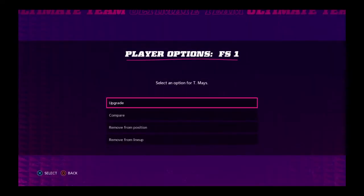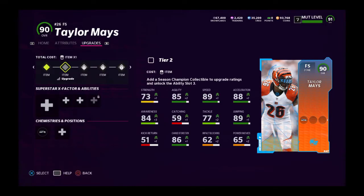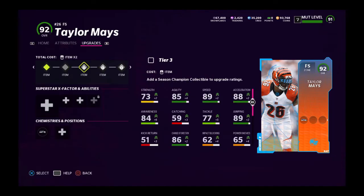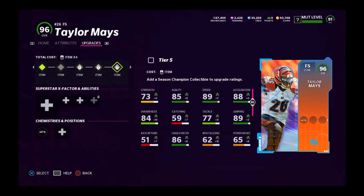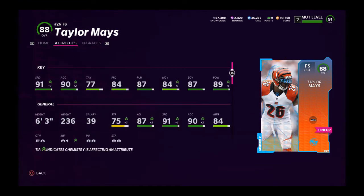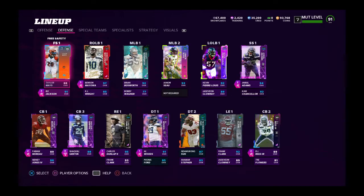I picked Taylor Mays because we don't have really great free safety. So until Quandary gets an upgrade, I'll be having Taylor Mays kind of just vibe here. I don't have upgrades yet, but he's a really good card — I just don't have the stuff in him right now. It's 91 speed, 98 acceleration, which isn't terrible, but obviously you're going to have to play a lot deeper than you normally would.